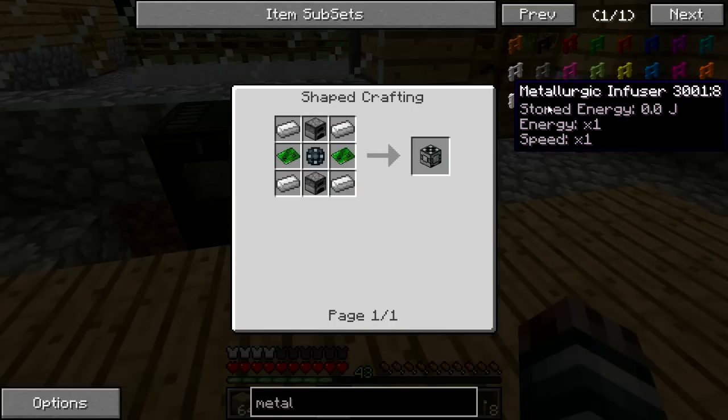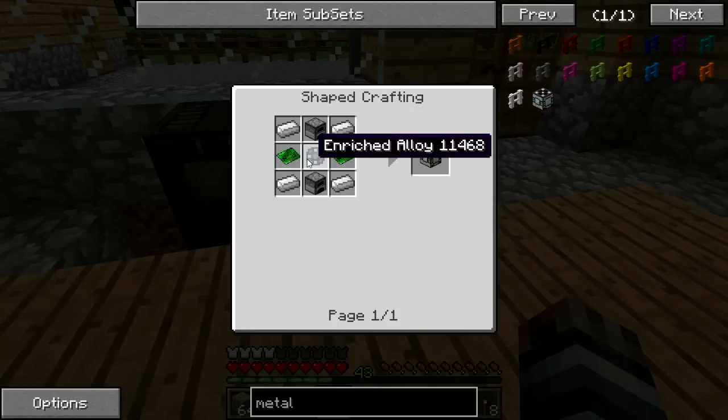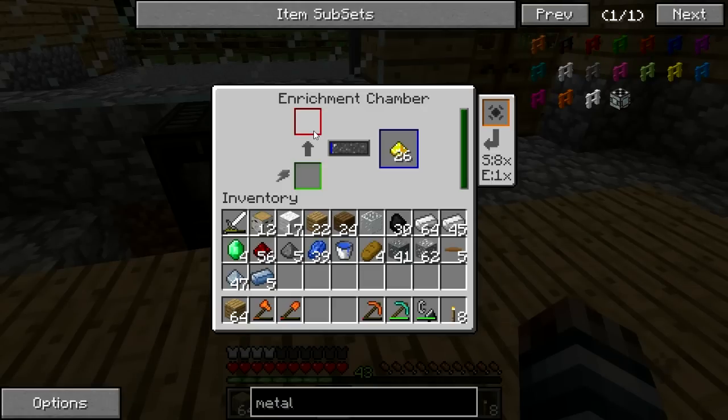The metallurgic infuser is this block right here. We can also do some energy upgrades on that. We need some iron, some furnaces, an enriched alloy, and some basic circuits. Let's make some basic circuits real quick.